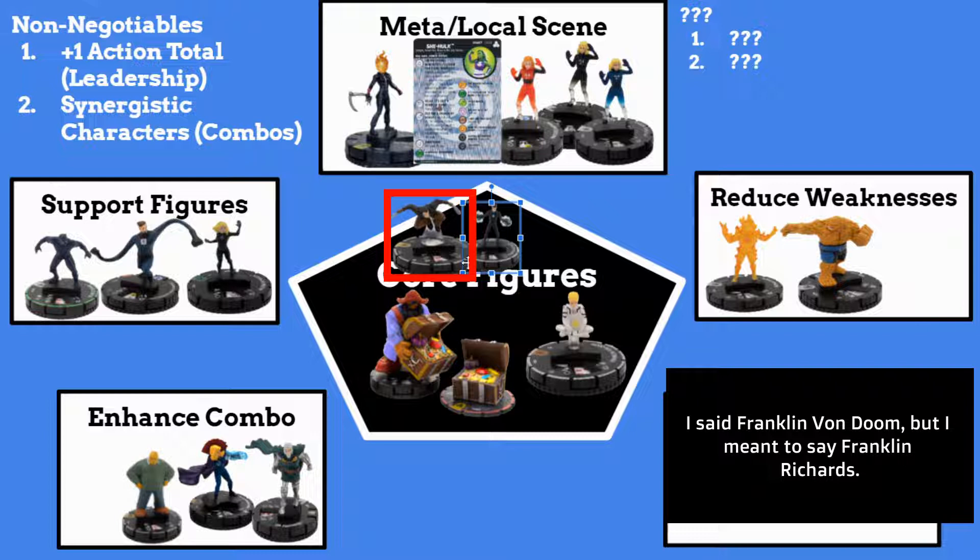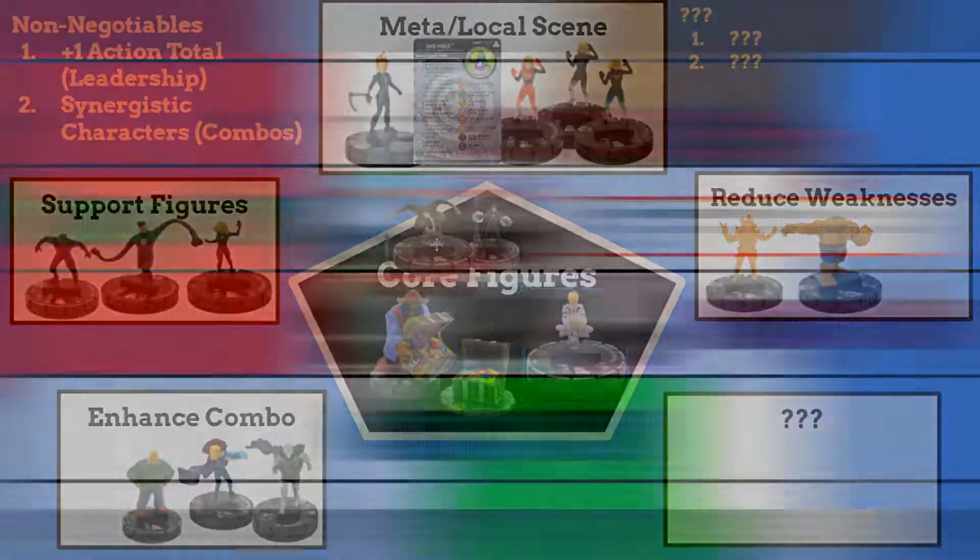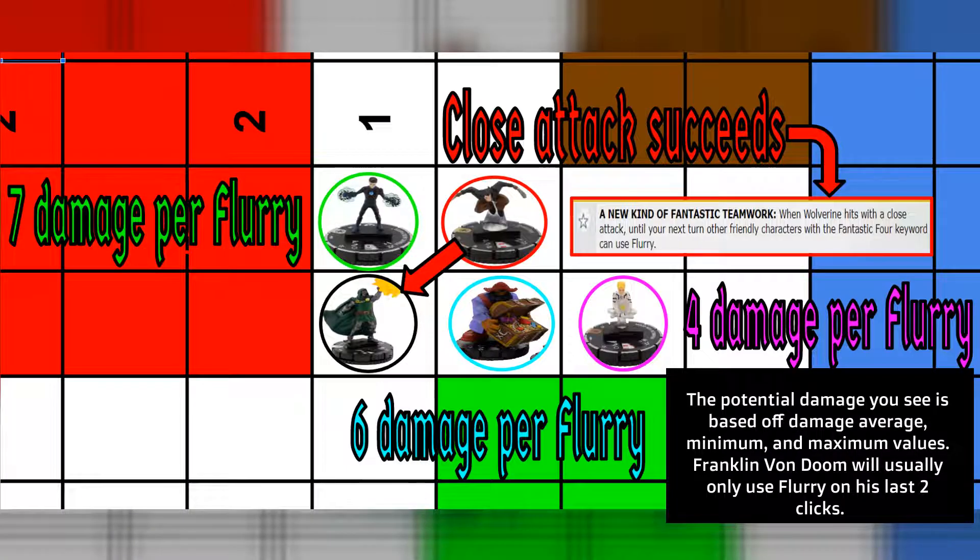Instead, maybe add Wolverine for Flurry. That way, Blackbeard, Franklin Von Doom, and Wolverine are all shredding things with his Flurry. And even to a point, you would definitely want to see Franklin Von Doom using Flurry on his five and four damage clicks. Again, this is all just dependent on from where you start.